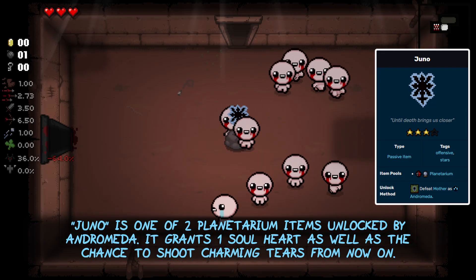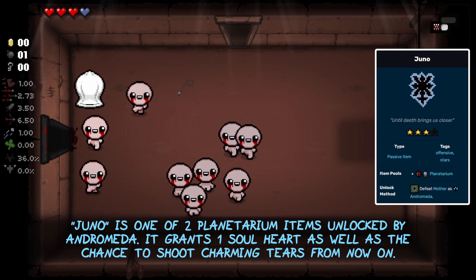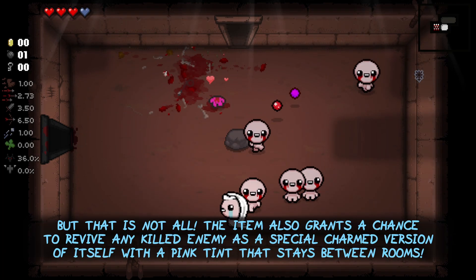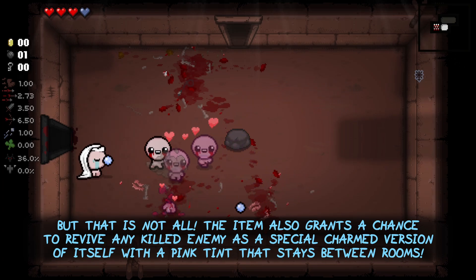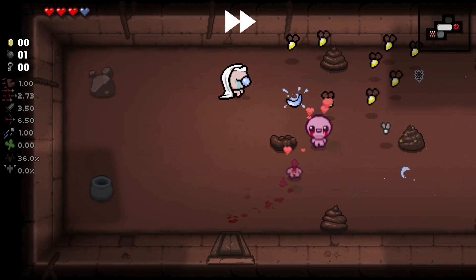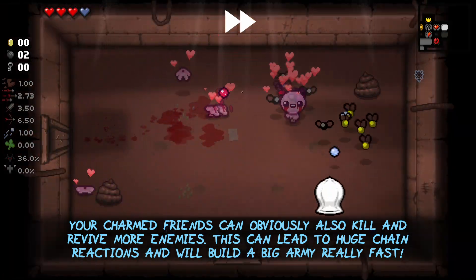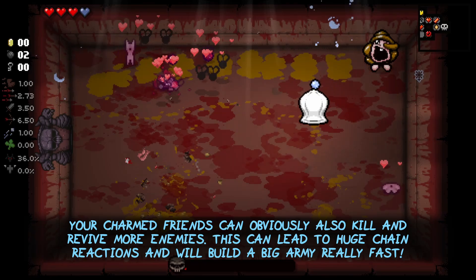Juno is one of the two planetarium items unlocked by Andromeda. It grants one soul heart as well as a chance to shoot charming tears from now on. The item also grants a chance to revive any killed enemy as a special charmed version of itself with a pink tint that stays between rooms. Your charmed friends can also kill and revive more enemies, which can lead to huge chain reactions and build a big army really fast.